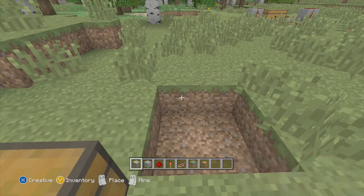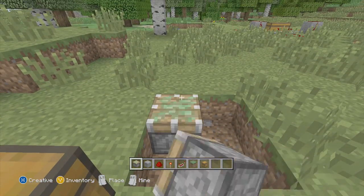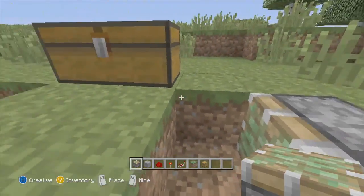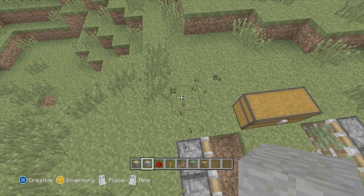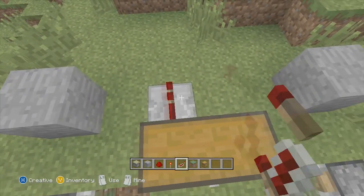Once you've done that, you place down the sticky pistons — it's really hard to place down, but they go placed down like this. You do the same on the other side. Then you place a random block over here and over here, and a redstone repeater right at the back of the chest.